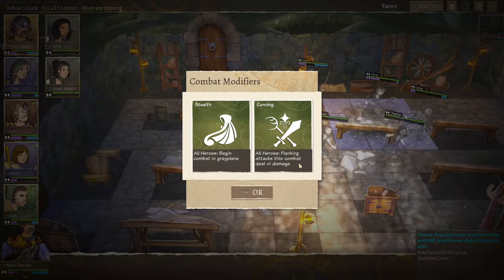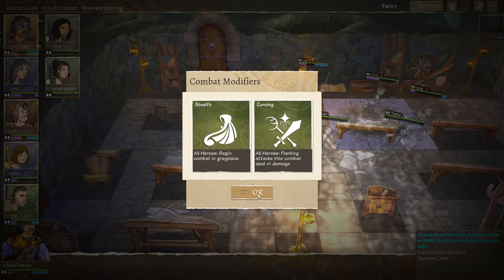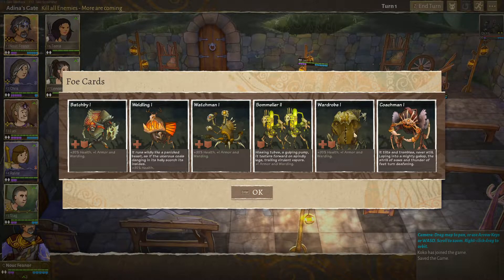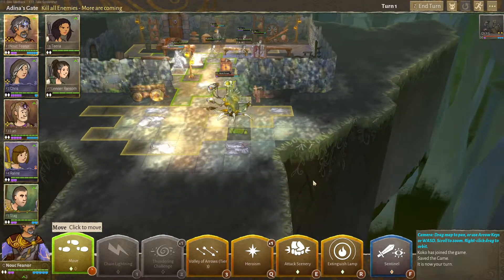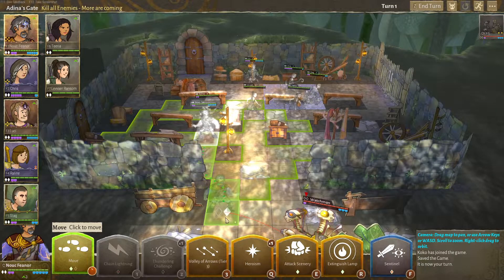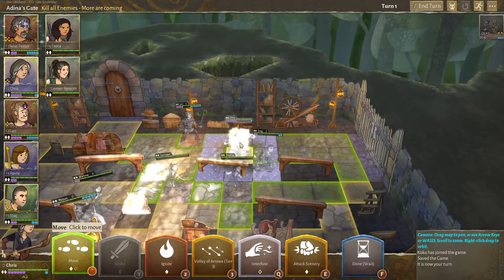Stealthy! And we get extra damage from flanking combat. Nice. They have Bat-B, Well-Laying, Watchmen, Samilia, Wardrobe, and Coachmen. And of course, more are coming in. There's already a Watchmen over there, yet we are stealthy, so we could be sneaky about it if we wanted to.